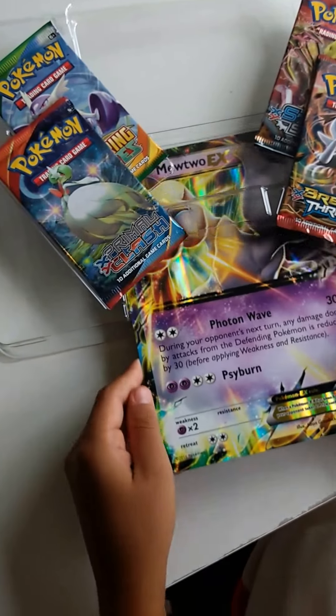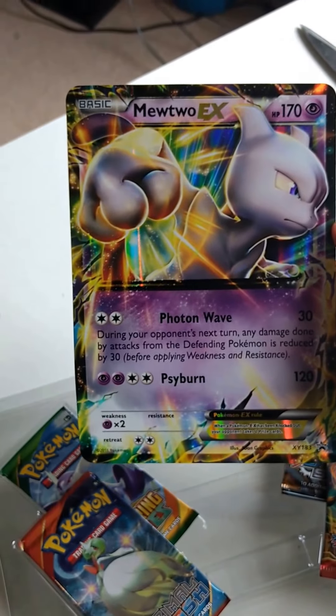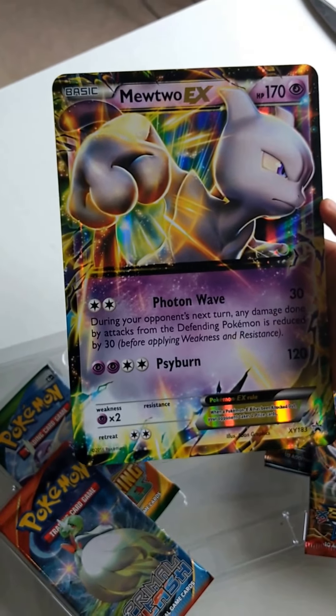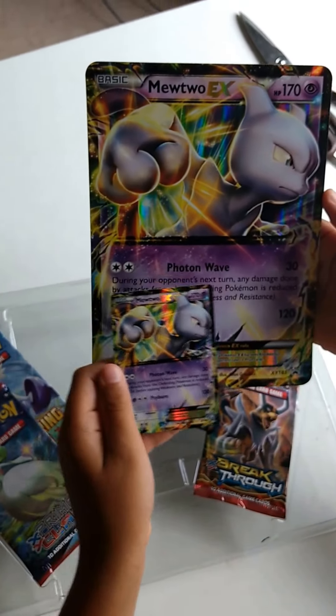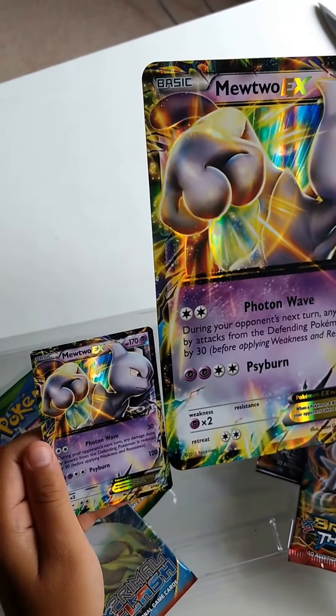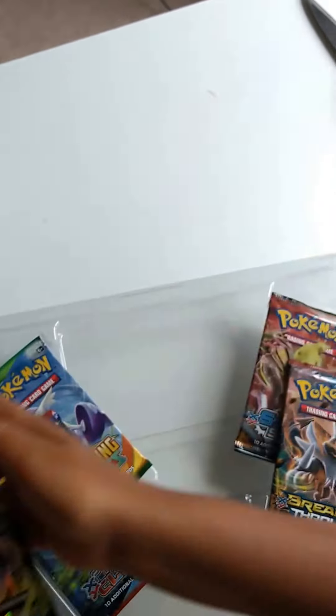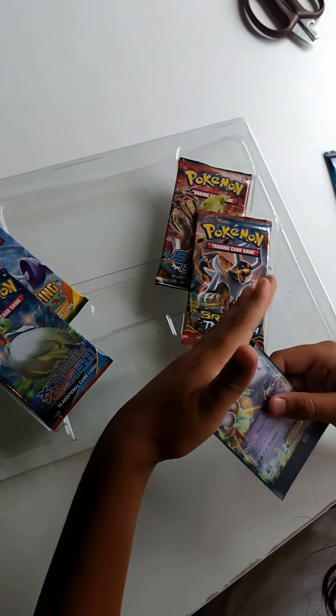Then we have our Mewtwo EX jumbo card. I'm just keeping the regular card out for the size comparison — about four of the regular cards fit in the jumbo, roughly. We'll put the jumbo over there and now I will put the Mewtwo card in the sleeve.